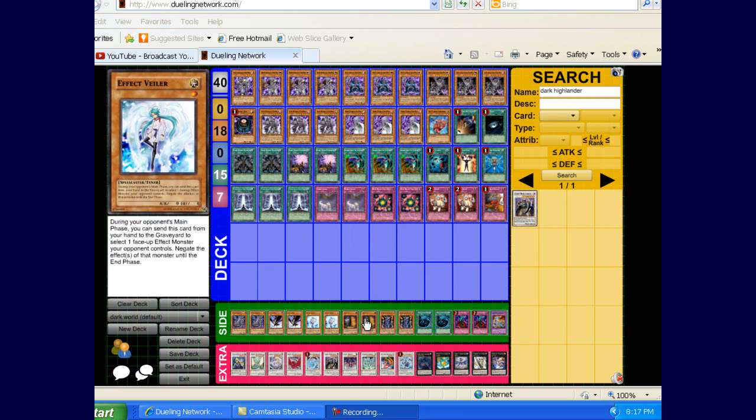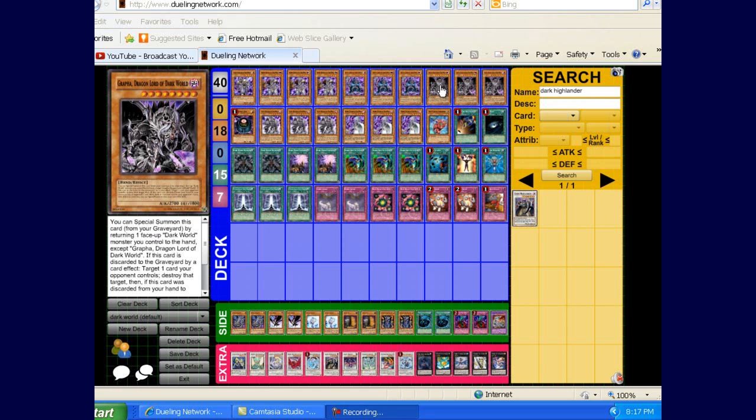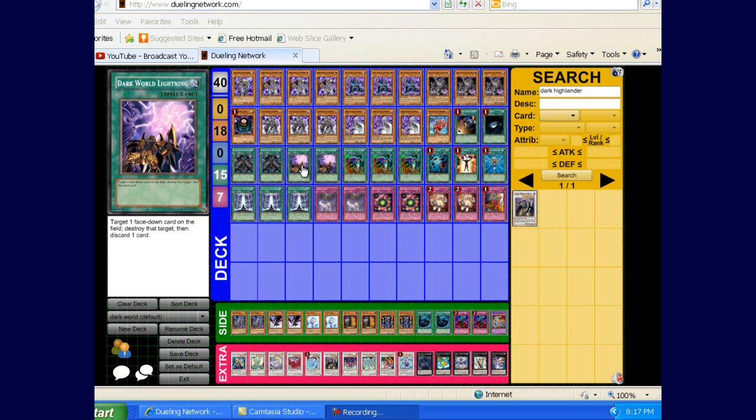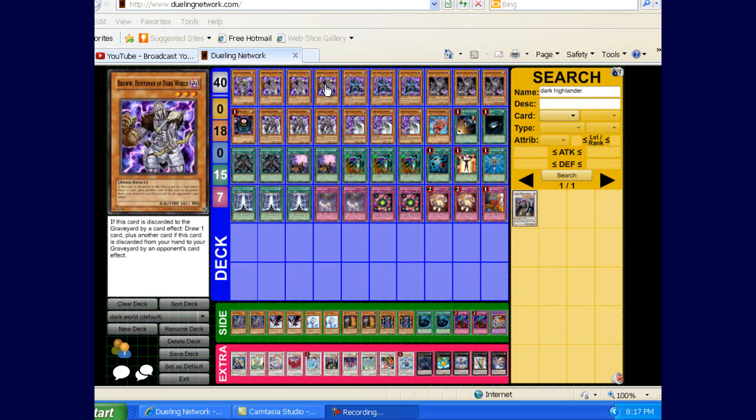For the side deck we've got Cyber Dragon, Crows, Veilers, Magsies, Thunder Kings, two MSTs, two Bottomless, and a Command Attack. Now you're probably wondering why I'm side decking MSTs and playing Dark World Lightning main. To be quite honest, a lot of the traps I've been seeing are Solemn Warning, Solemn Judgment, or even D-Prison — stuff that's not chainable. So Dark World Lightning works pretty good for that. And then if you target a face-down monster — which happens a lot if you have a face-up Grapha on the field, since they start setting monsters — that's when Dark World Lightning becomes really good. Plus, trust me, the deck will run dead or get really slow if you have no discard outlets, so you need to have as many of those as possible.